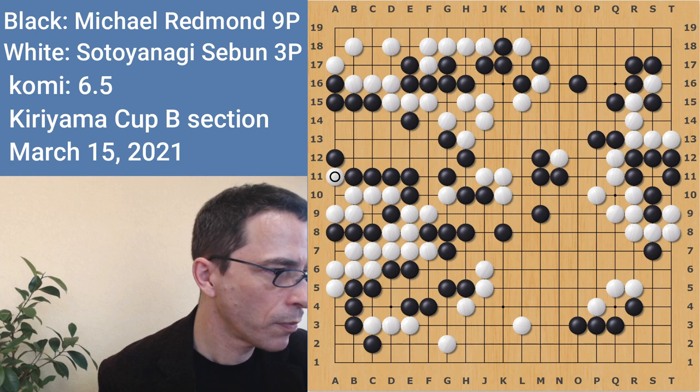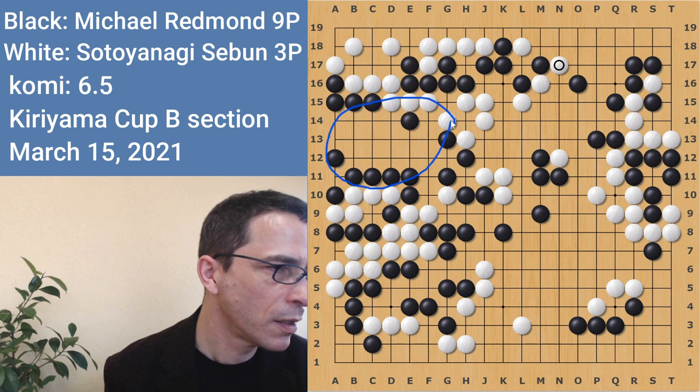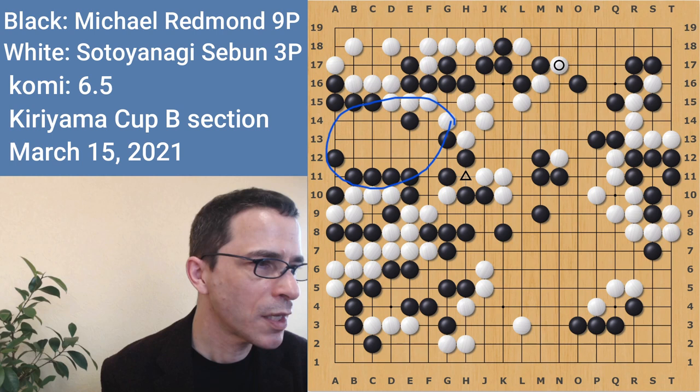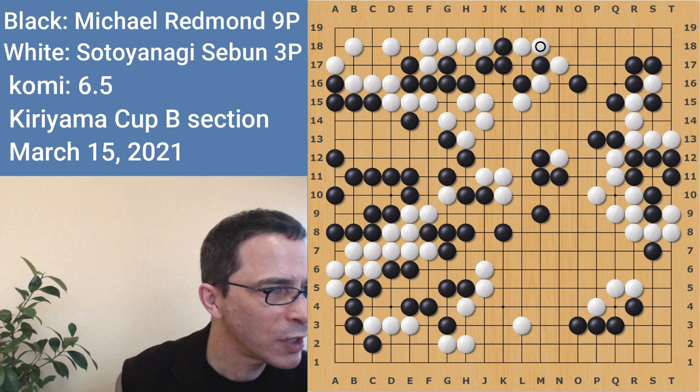White played this ko for the whole fight. If I lose this ko, my group on this side has some potential for white to cut here — it's a bit thin. I decided this was a good time to finish the ko, and we ended up with this trade. With two big groups dead, a lot of white stones there. But actually this is fairly close — a surprisingly close game.